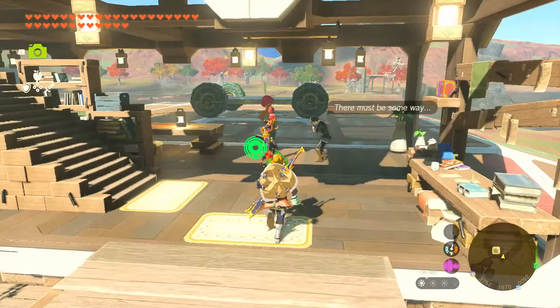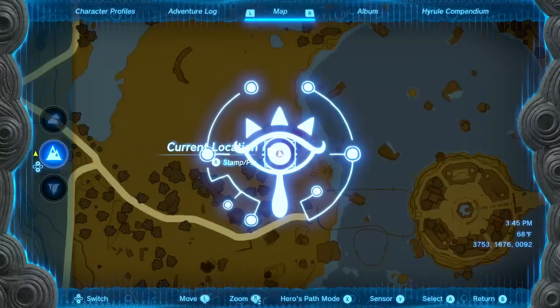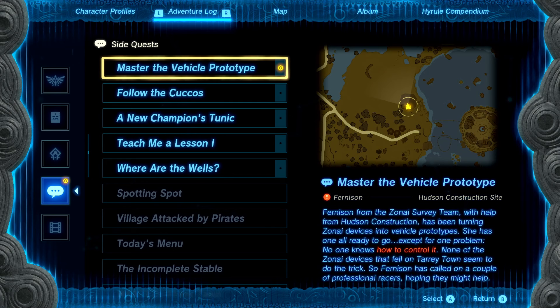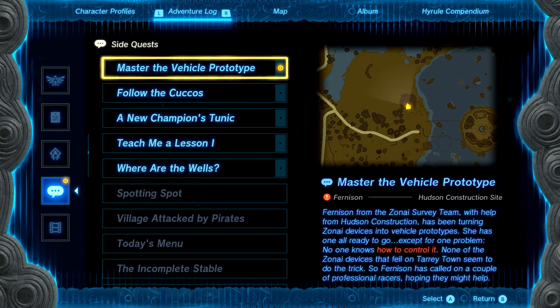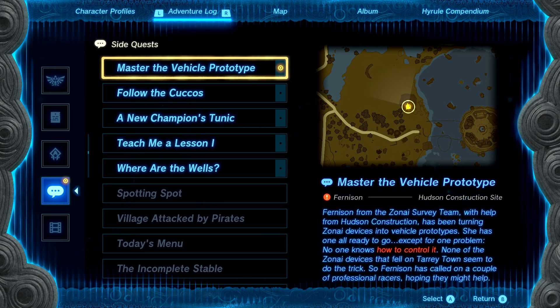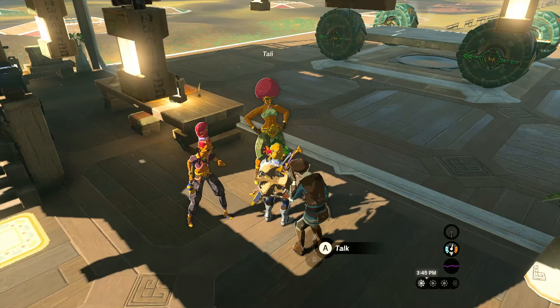I'll go and talk to this group. Master the vehicle prototype — is that what we're looking for here? It is. This is Furnison from the Zonai survey team who, with help from Hudson Construction, has been turning Zonai devices into vehicle prototypes. She has one all ready to go, except for one problem: no one knows how to control it. None of the Zonai devices that fell on Tarrytown seem to do the trick, so Furnison has called on a couple of professional racers, hoping they might help.